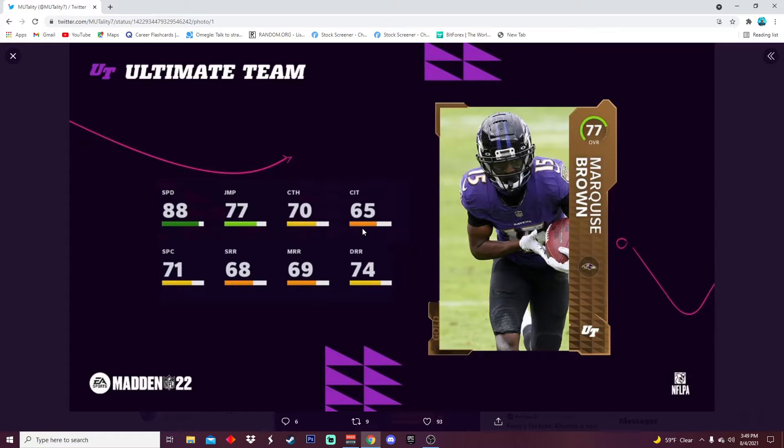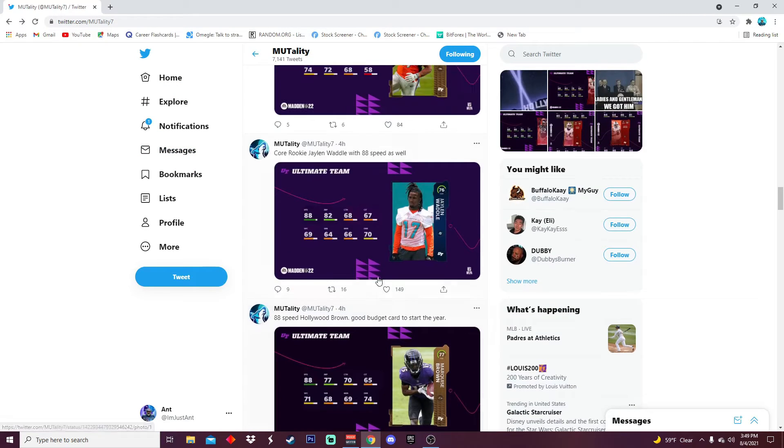77 jumping — I really don't care about the route running too much. Route running really just matters for the abilities and X-Factors. That's what I think — route running only matters for the abilities and X-Factors. Speed is the main stat I look at. As long as you got good speed, you're gonna be good. So 88 speed on a gold is obviously beautiful.